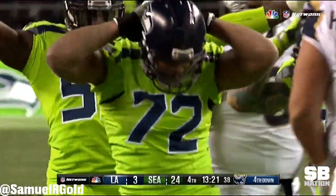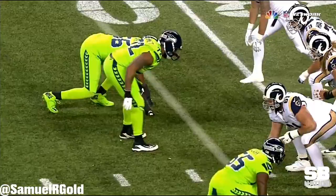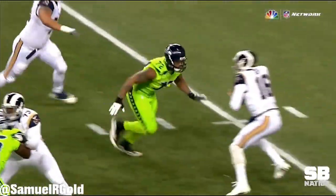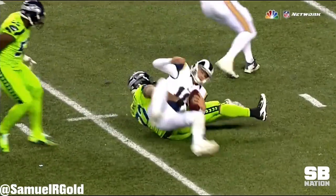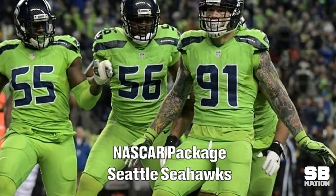In this defense, his role is defined by down and distance. Typically on first and second downs, Bennett plays as an edge rusher opposite of Cliff Averill. On third down and other obvious pass rush situations, he slides inside as a three-tech when the Seahawks want to bring in their NASCAR package.